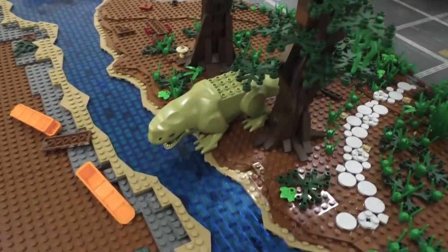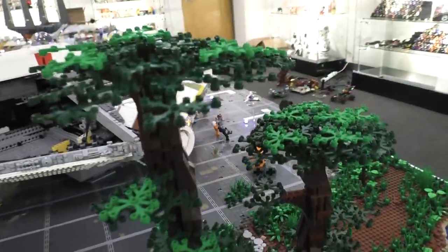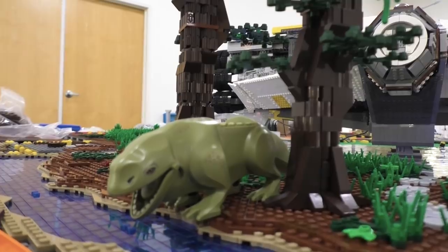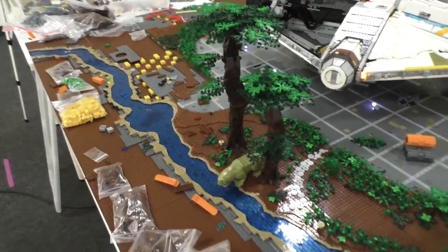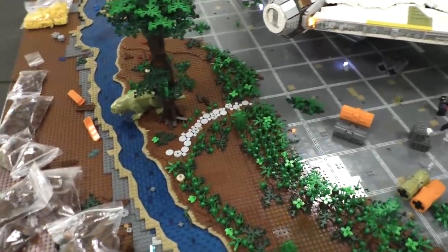We also put in what I think is a dewback — the creature you see in Episode Four in the desert with a stormtrooper riding one. I thought, why couldn't they also be a jungle creature? We don't know a lot about the native animal life of Yavin, so I'm pulling from the Star Wars universe and throwing in a bunch more fun animal life creeping in from the jungle and encroaching on the Rebel base.